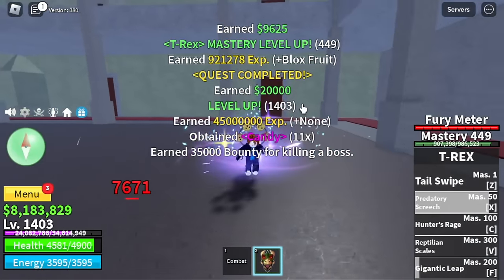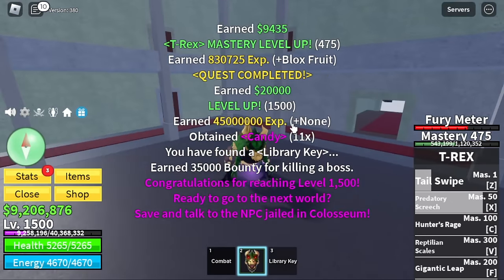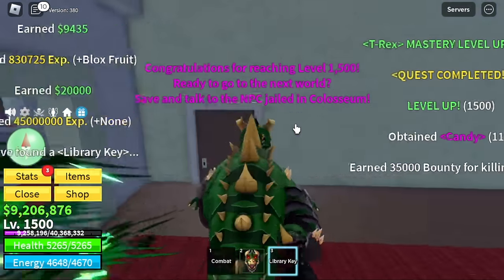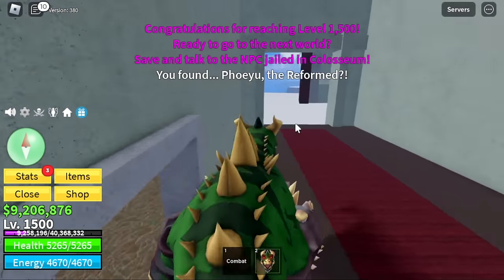You can defeat him using your human base form, but I suggest just defeating him using your transform or T-Rex form. We got a library key — for those who don't know, you can use this to open the room to get the Death Step.